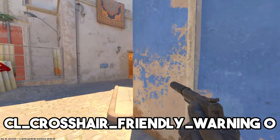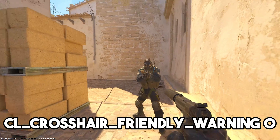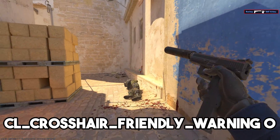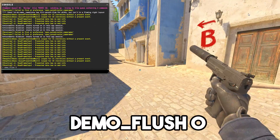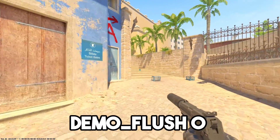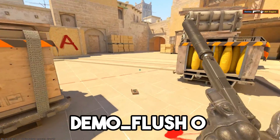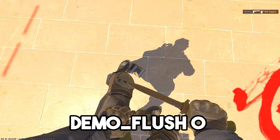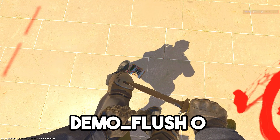cl_crosshair_friendly_warning 0 removes the friendly fire warning that appears on your crosshair when you aim at a teammate — useful if you want to make CS2 as lightweight as possible for your PC. demo_flush 0 probably won't make any noticeable difference to your CS2 performance, but it stops a particular process from writing data to a file with each network update.